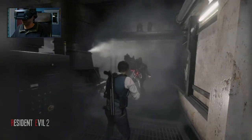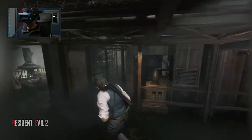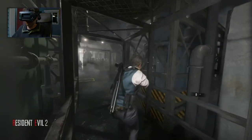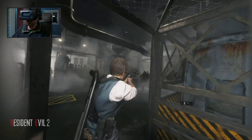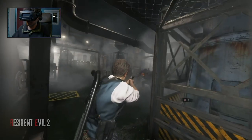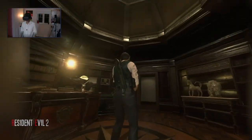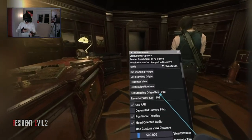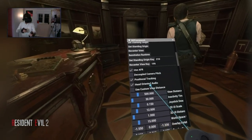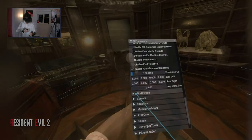Before we move on to graphics, I have to describe how the RE Framework menu works, because we're going to use it a few times — and yes, this menu likes to misbehave a lot, so I'm going to show you two ways to use it. The main way in VR involves pointing at your left palm with your right controller, as if aiming a laser pointer. Keep your hands about one foot apart, and when the menu comes up, gently tap your right trigger to bring up the ray.